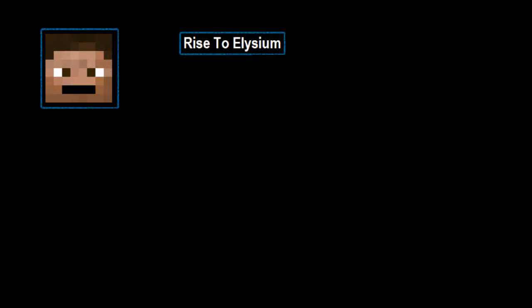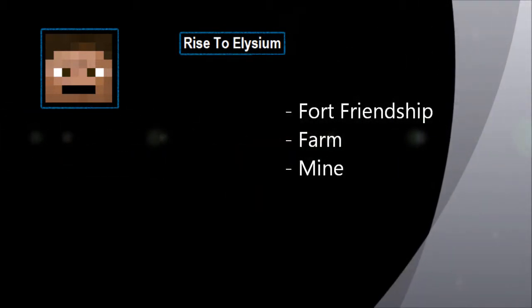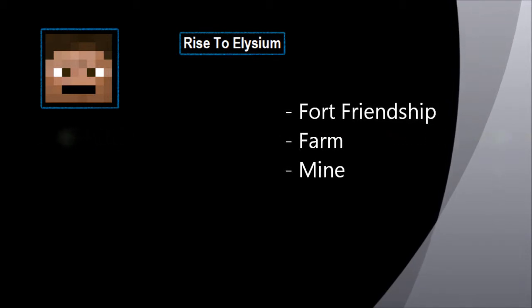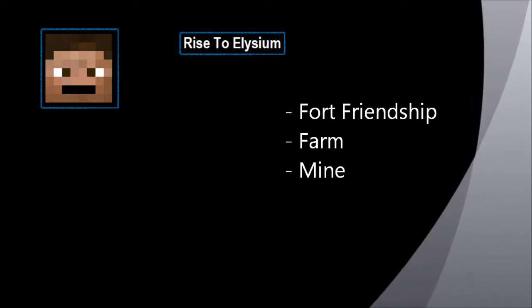Welcome back guys to part 2 of the first episode of the Rise to Elysium series that Vralca, Xebalt and I are running. Last time you saw us create our friendship base, after a bit of hassle to get there, and also the beginning of our farm and mine. This part we're going to get set up with a smeltery and do a bit more mining. Hope you enjoy it — see you at the other side.